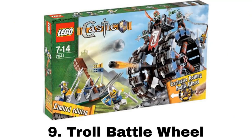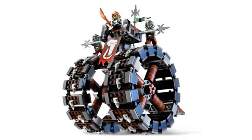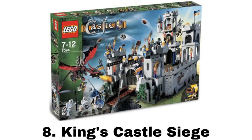Number 9 is the Troll Battle Wheel. It comes with six minifigures — three knights and three trolls with some more cool armor. What I really like about this set is how unique the build is. The battle wheel is made of two giant wheels with a platform on top for the trolls to command from, and there are trolls running on top of the wheels to control it. On the back there is a handle with a trigger to shoot off a rubber tip missile, and the handle makes it easier to move. The knights just have a barricade with another catapult, which probably doesn't stand much of a chance against the battle wheel.